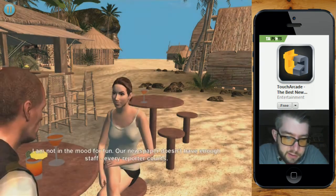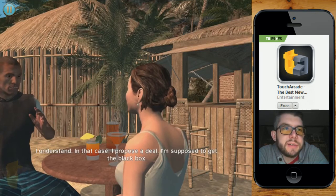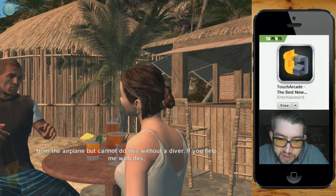How do I skip all this plot and get to the game? Tapping doesn't do a whole lot. The textures look good. Alright, so we're getting to the point where we're going to talk about diving now.